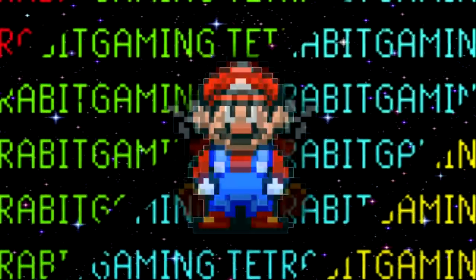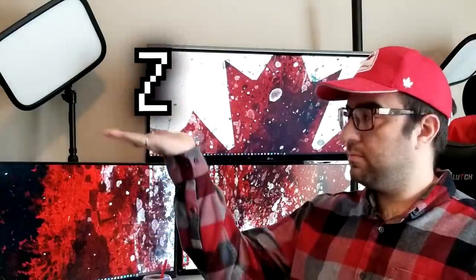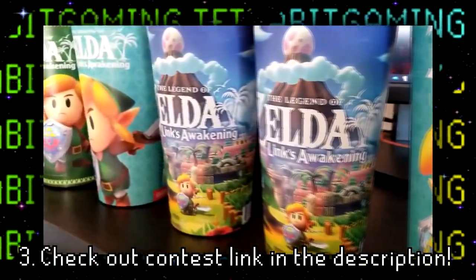So, with the release of the new game coming out soon, I'll be giving some away. That's right, I'll be giving away six of these exclusive cups, two of each design. All you have to do to enter is follow these three easy steps: one, like this video; two, acknowledge that this is called a Zed; and finally, step three, check out the contest link in the description below.